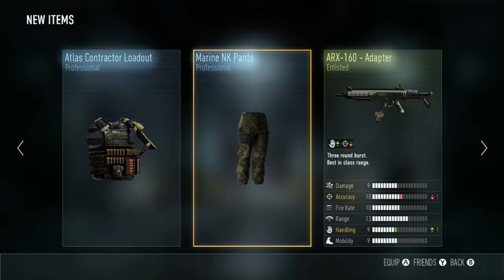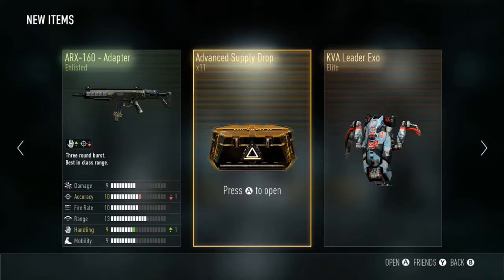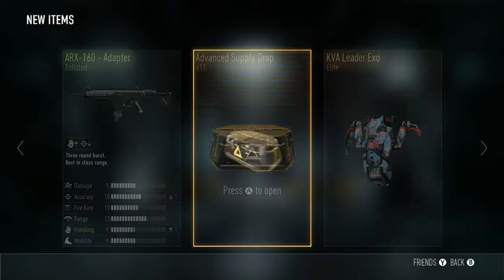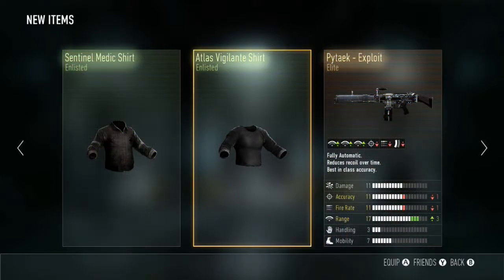Not too bad — we've got the contract loadout, the marine MK pants, and the ARX 160 adapter. Nothing I've ever seen before — probably give that a go. Three-round burst, best in class range — that's worth a try. Next one here we go.